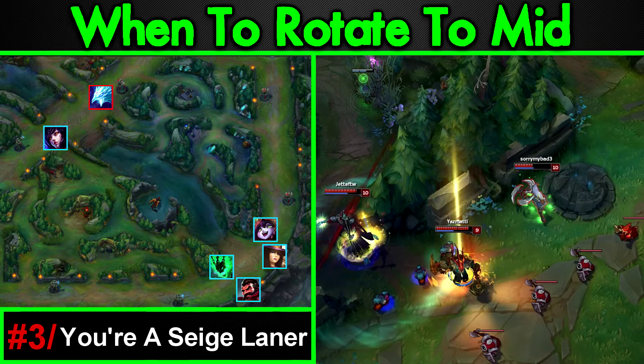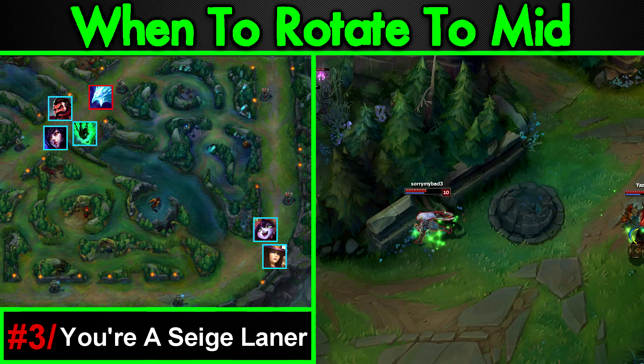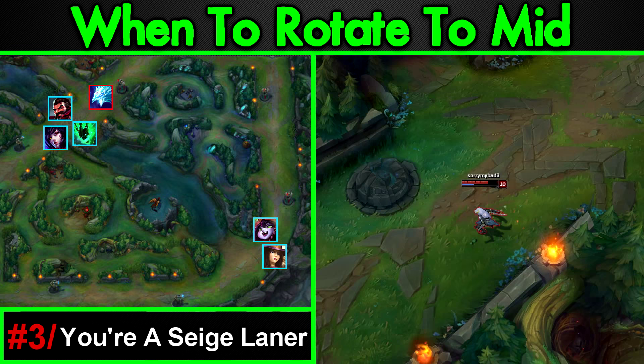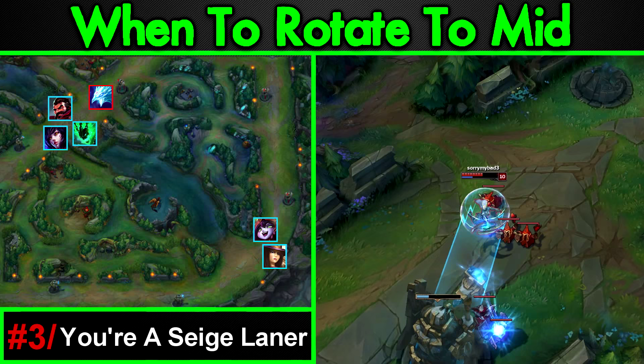Number three: you're a siege laner. If your champion is good at sieging, or in bot lane your support is good at sieging — if your champion has turret dive potential, heavy wave clear, or long range like Caitlyn or Jinx — you can easily siege up mid lane even versus decent wave clear. Siege-oriented champions should always try to rotate. If you're not a kill lane, try to go mid because you're not going to be able to perpetuate your lead as heavily staying bot. Staying in lane is still possible, but rotating is a real opportunity. On my Caitlyn, I take bot and go mid immediately.